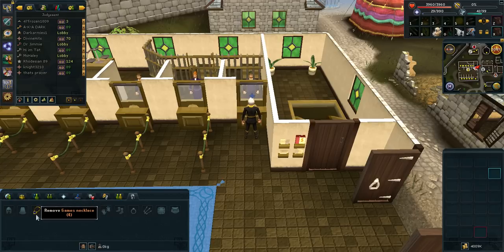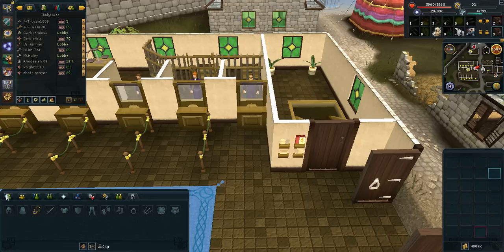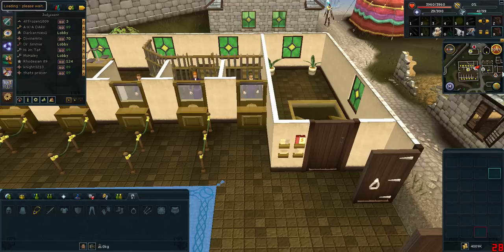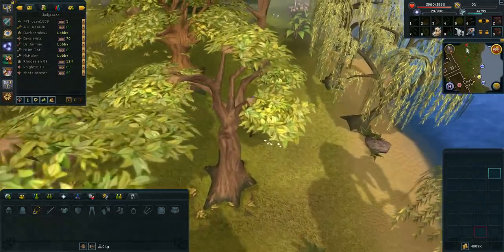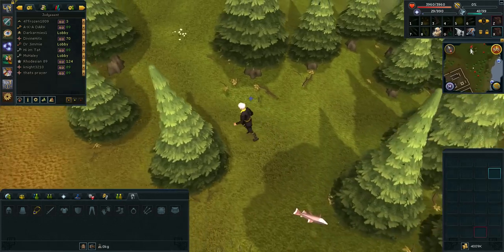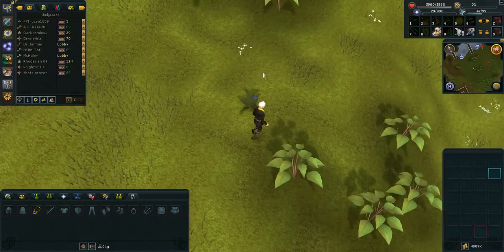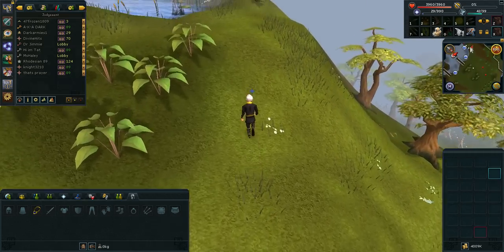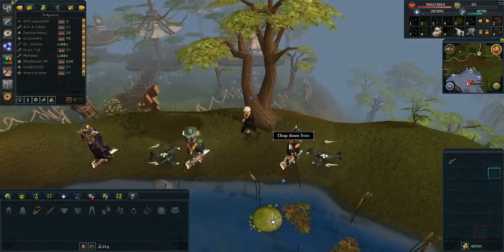Alright, start. We're going to go to Barbarian Outpost number two and you're going to run straight south. If there's no one on this world — I completely forgot about that — then I won't loot here and I'll go to a more populated world. People are a necessity for this method. There are a couple people here on world 89, and you can see there's people here. We have to pick up all those leaping sturgeons.